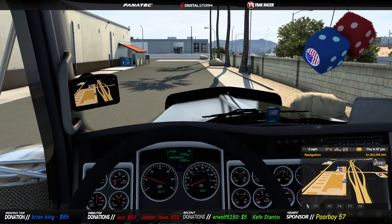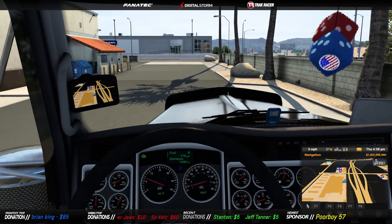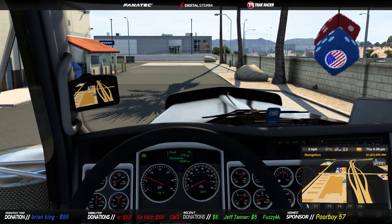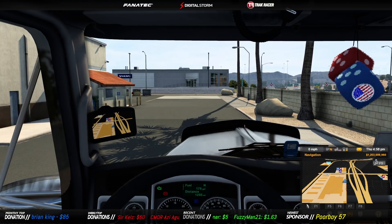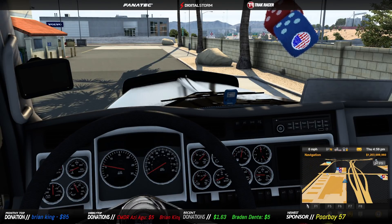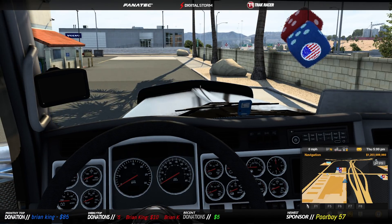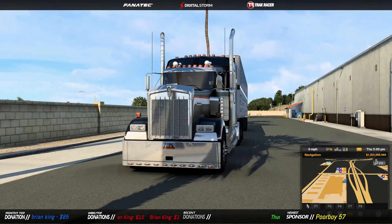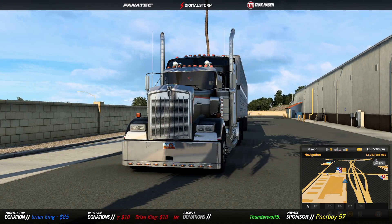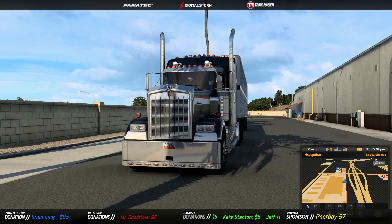Someone's going to ask what the jake brake sounds like — and we now have the Robinikus C15 jake brake inside of TMP. You also have the default everything else: your air brakes, switches, engine startup sounds — all of that will be the same. The only thing you're really swapping out is your engine files, but nonetheless it's still really good and still awesome.